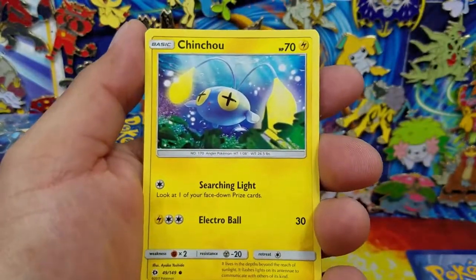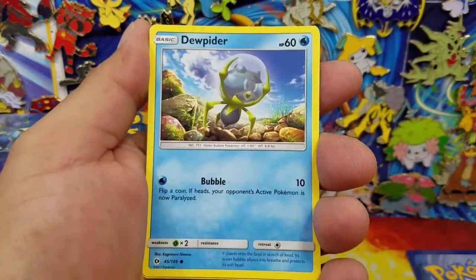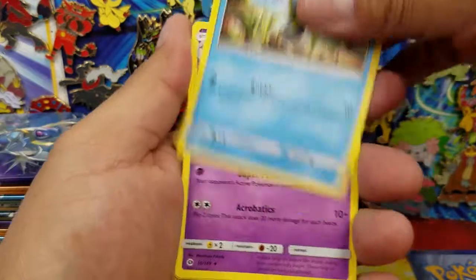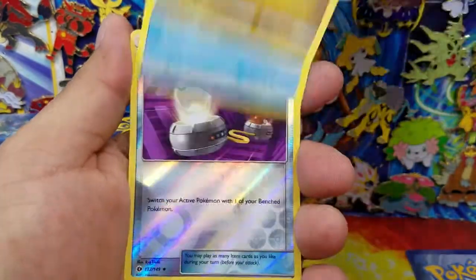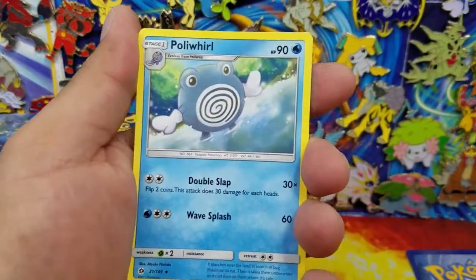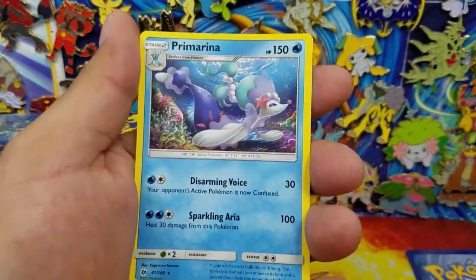Here's the Alolan Rattata, Chinchao, Paras, Poliwag, Dewpider, Golbat, Dragonair, Poliwhirl, a Switch Reverse Holo, and a Primarina regular rare.